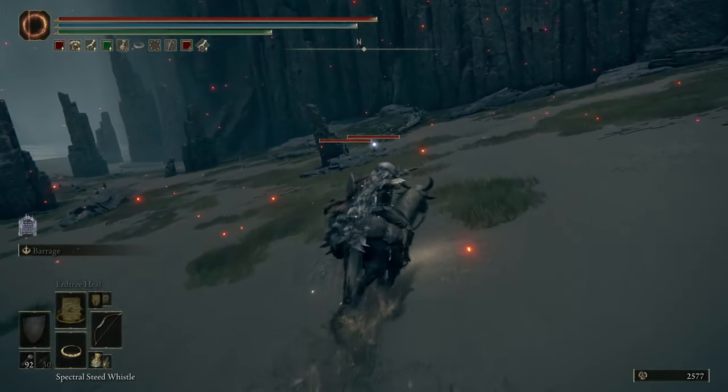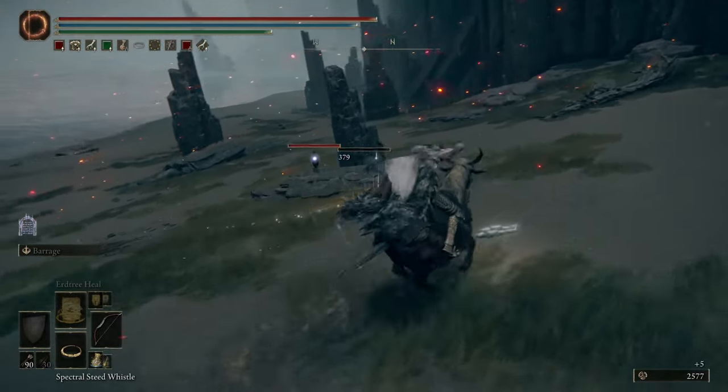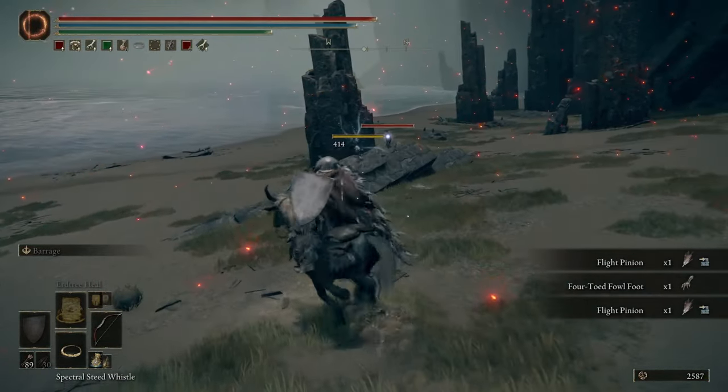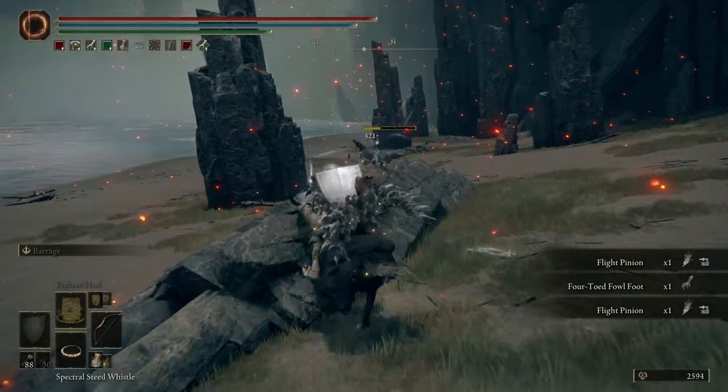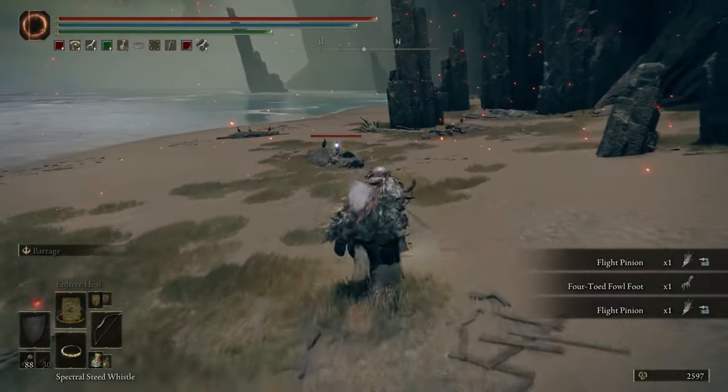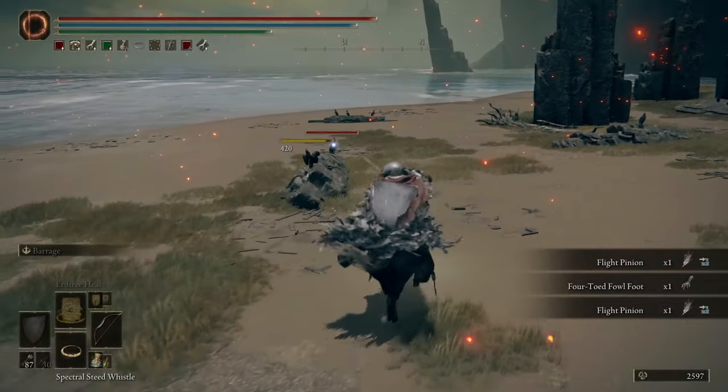One thing I also noticed: the eagle birds that we killed earlier don't seem to have as high of a drop rate for the feet as the other ones that look kind of like the penguins. So keep an eye on that. I'm not sure why there's a big difference between the drop rates, but whatever FromSoftware is doing works.